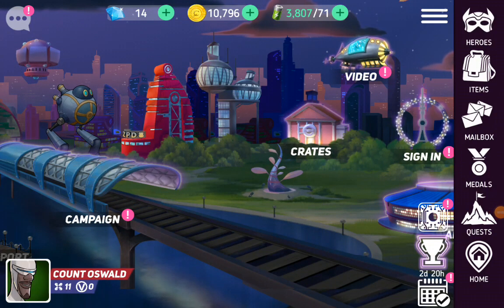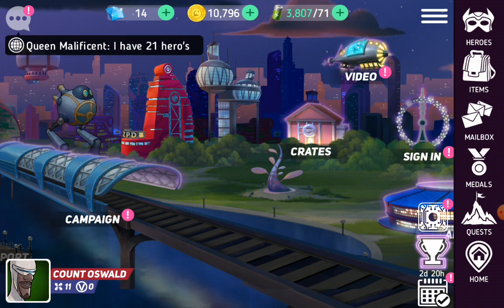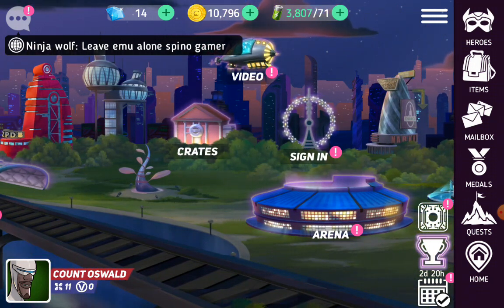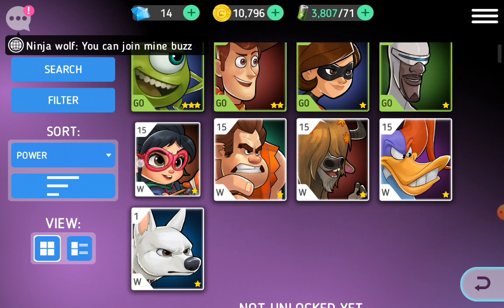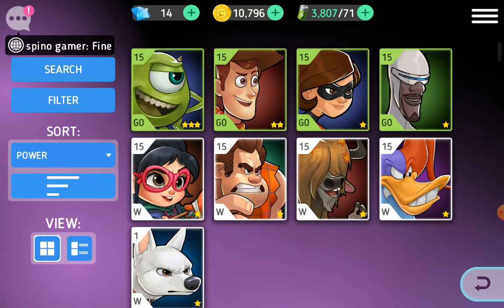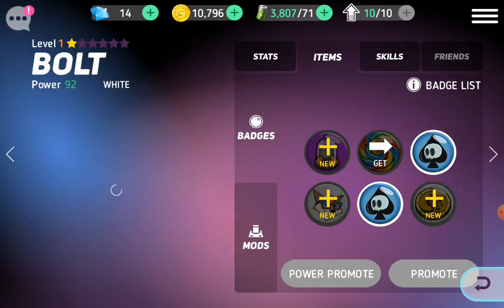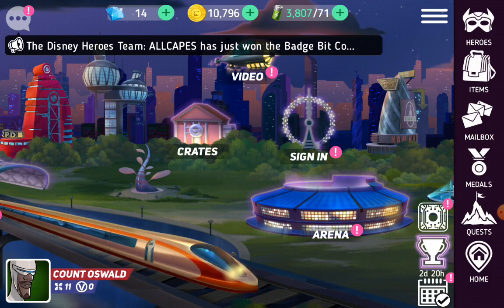Hey guys, welcome back to my channel! Today we're going to talk about Disney Heroes Battle Mode. We're already in the game and I'll explain about the characters first, then we'll go straight to the gameplay. Each character has a highlighted ring — like Mike, he's green, he's very powerful. The white ones are the weakest, like Bolt.